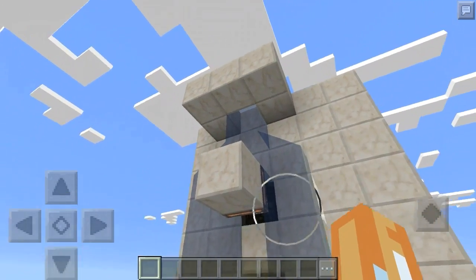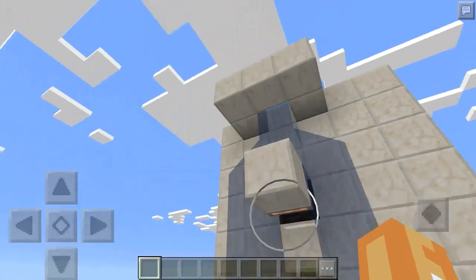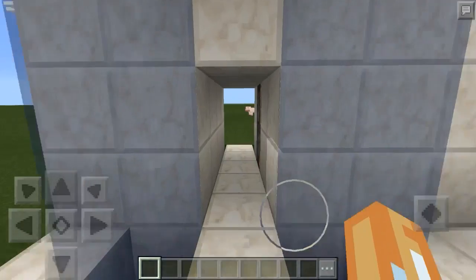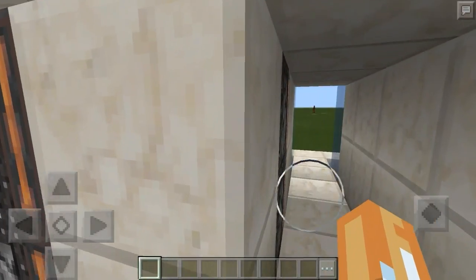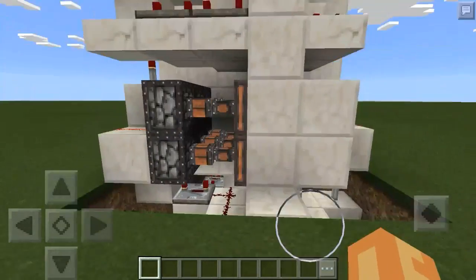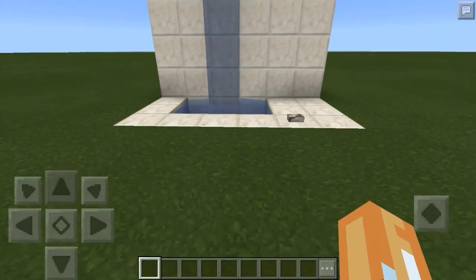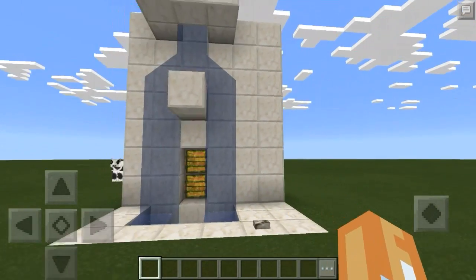We have a double piston extender that splits the waterfall, and a single piston extender up top to make sure the double piston extender has enough time to extend before the waterfall hits it. Then we have our pathway that pops up through the water and our jeb door that opens up. From the back side we have pistons so it closes up — you'd have a wall back there, so you won't see the back of the pistons.